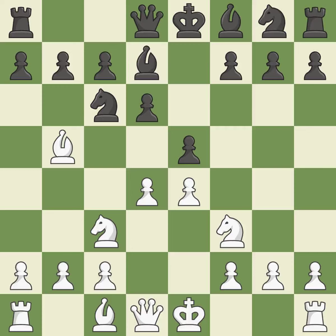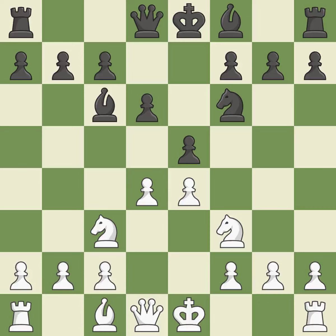NC3 develops the knight toward the center, defends the pawn on E4, and controls the D5 square. This develops a knight from its starting square, activating it. This is an equal trade and it is the last book move. Backs off.